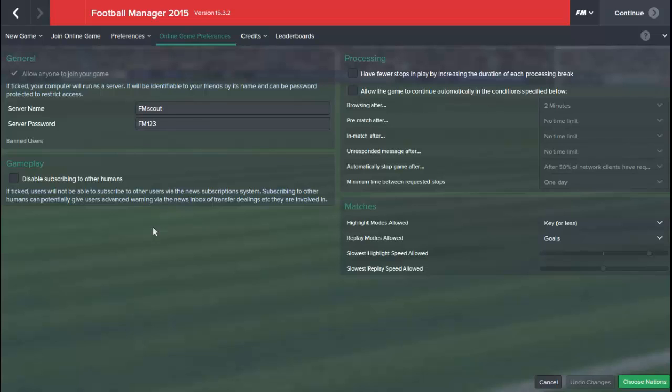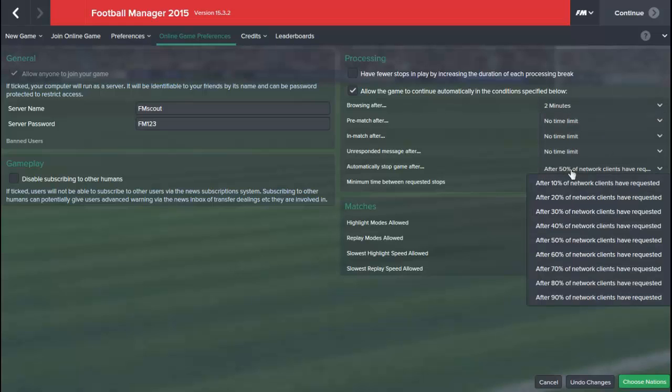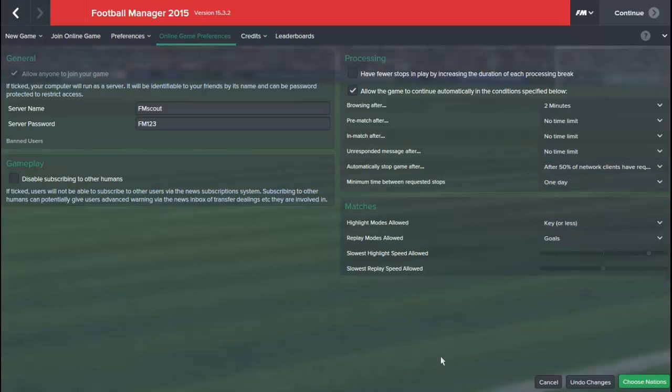If you do want to make the game a bit quicker, you can have fewer stops in play by increasing the duration of the processing breaks. And if there's going to be a bigger number of people and you want it to go quite quickly, you can allow the game to automatically continue after browsing for a certain amount of time, or after a percentage of the people in the game have already clicked continue.